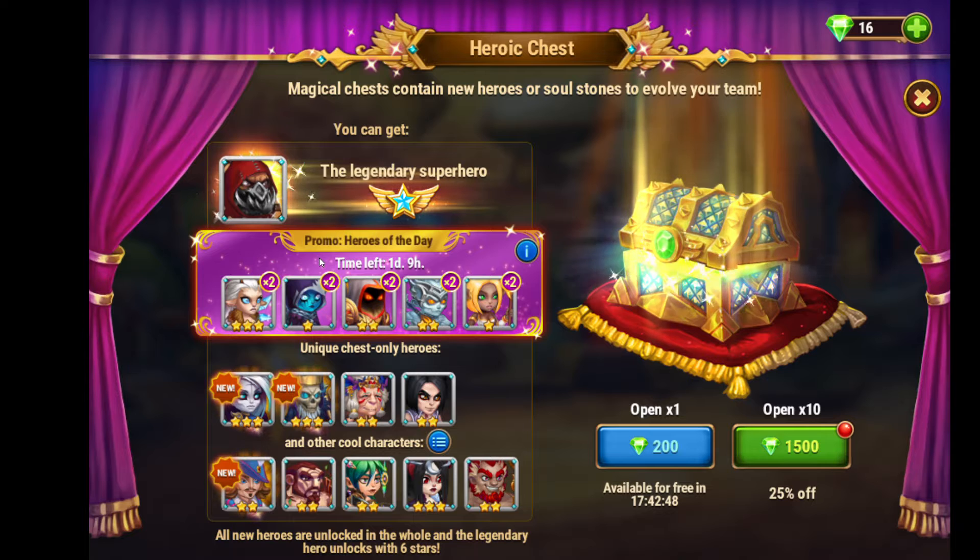You can see it right here clearly — Promo Heroes of the Day with 9 hours remaining. You can open it for free every day, or you can open it with 1500 emeralds right away, one after another.